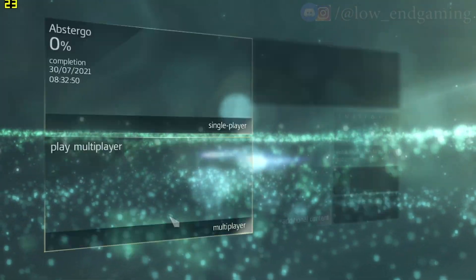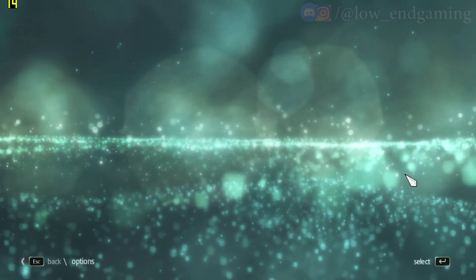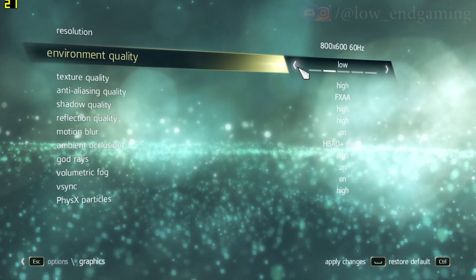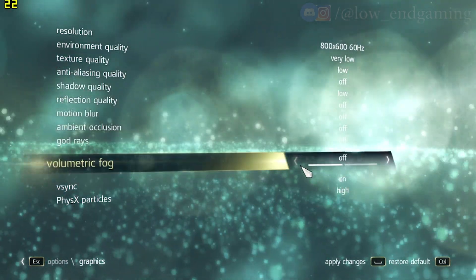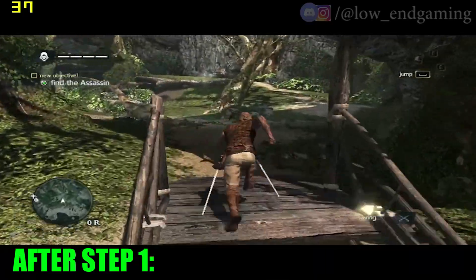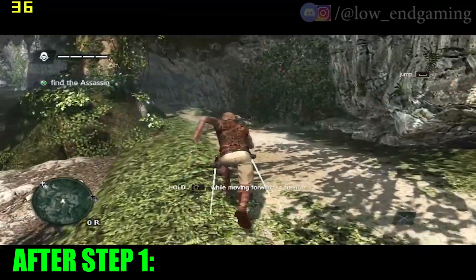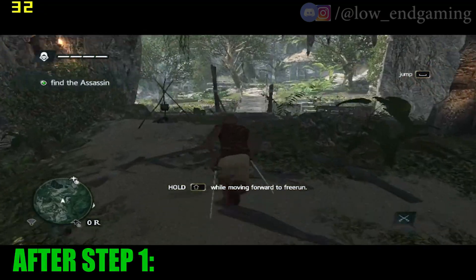First, open the game and click on Settings, then go to Graphics. Change the resolution to the lowest, which is 800x600, then change all the settings to the lowest possible — or just pause the video and copy all my settings. After changing the settings, apply them and play the game. After step 1 we see a tremendous FPS boost; I am getting 20-30 FPS. But if you still face lag, follow step 2.